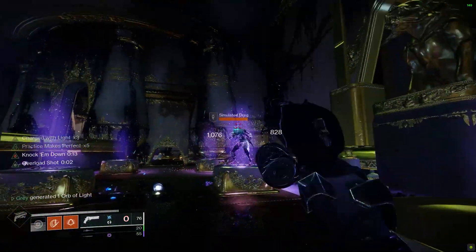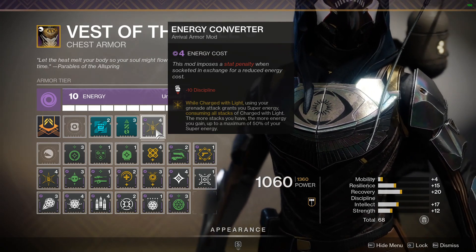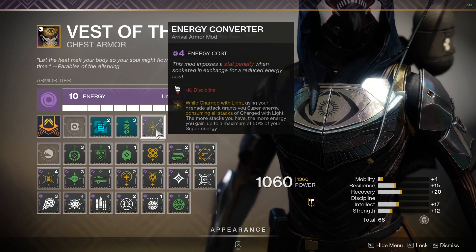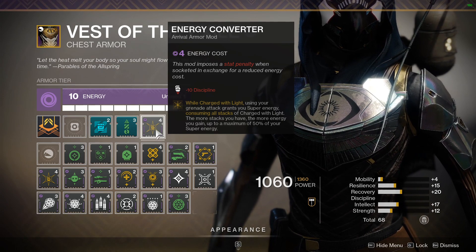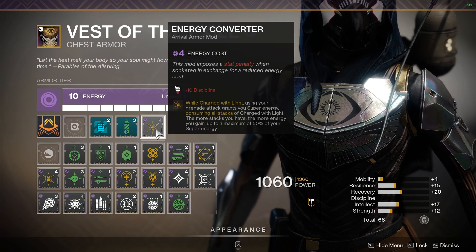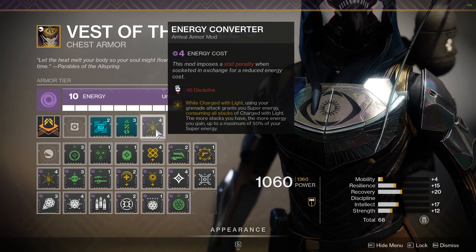Taking your first glance at the Energy Converter mod, I'm going to read the text word for word: 'While Charged with Light, using your grenade attack grants you super energy, consuming all stacks of Charged with Light. The more stacks you have, the more energy you gain, up to a maximum of 50% of your super energy.' Reading that, you'd think if you have multiple stacks and throw your grenade it could give you up to 50% of your super back — and that sounds insane, which is what caught my attention.